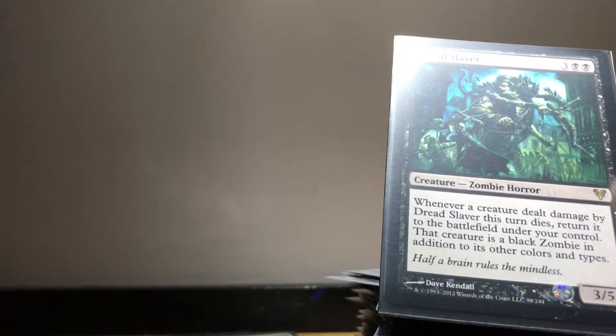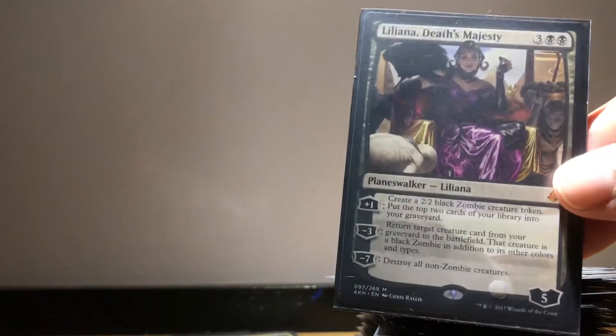Gray Merchant of Asphodel - because why not. Dread Slaver - when a creature dies that's been dealt damage by him, we take control of it. Stitcher Geralf is just a great card and on-flavor for this deck - I have a Gisa and Geralf somewhere but I couldn't find it; I'll put it in as soon as I dig it up. Liliana, Death's Majesty - I'll probably put the three-mana Liliana in at some point as well. Advanced Stitchwing is like the other one but bigger. Rooftop Storm is great - we can pay zero instead of the mana cost for zombie spells. Pretty nuts.